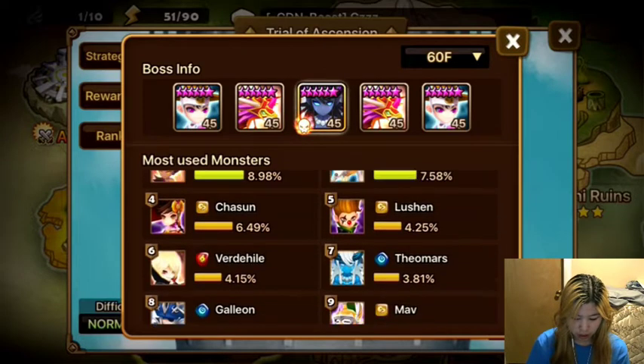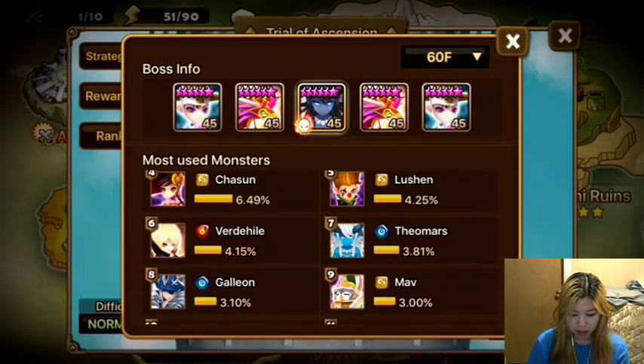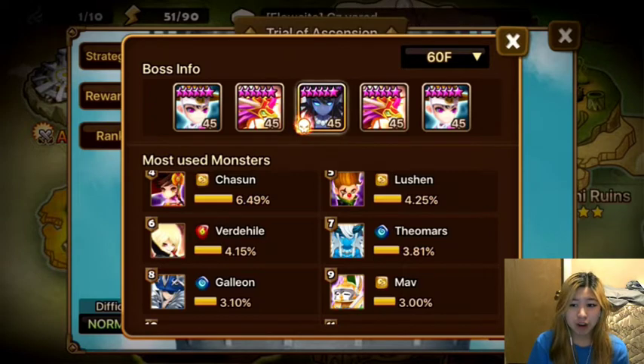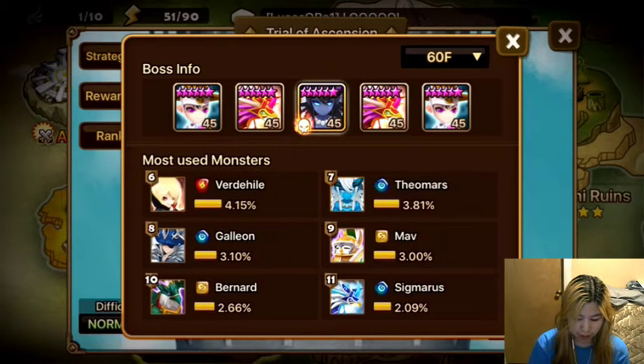If we look down here we have some different choices we could use to fill the last 2 slots. We could be using a Lucian, but I wouldn't recommend that for a starter team because Lucians are used for speed teams. Same with Theo, Galleon, and all that stuff.